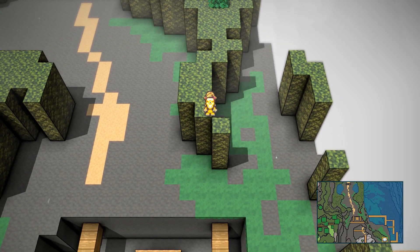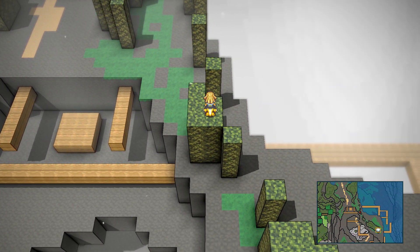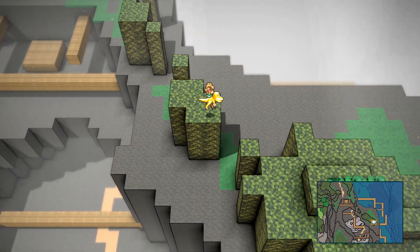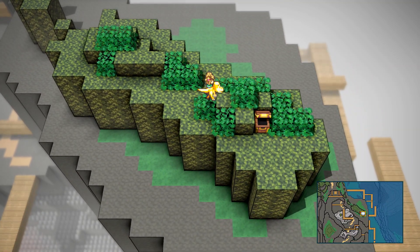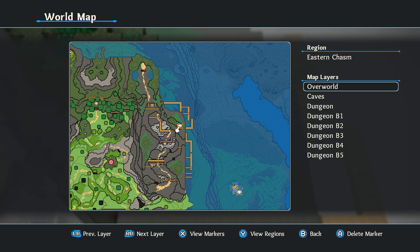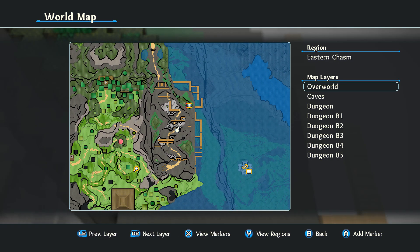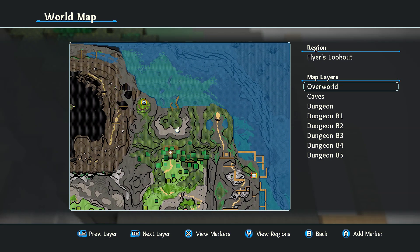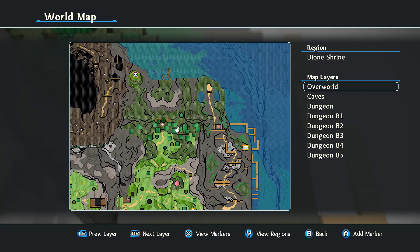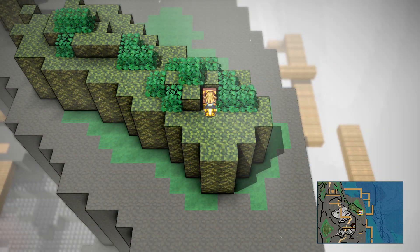Jump over here — yeah, you can make that with the owl. Jump over here, and inside this chest will be the map for the Eastern Chasm. That is how you get both of those maps. If there are any other maps you want me to cover, let me know in the comments and I'll see you guys next time. Peace.